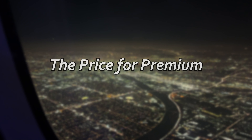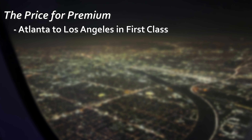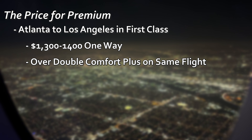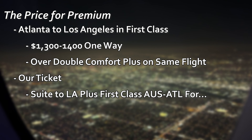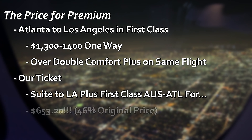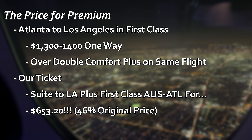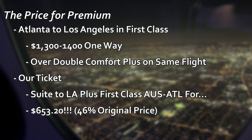As with all premium seating options, Delta One comes with a hefty price tag. The going rate for a seat from ATL to LAX in first class is around $1,300 to $1,400 one way, which is over double what Comfort Plus would cost on the same flight. However, I did not pay nearly that much. Somehow, I was able to score this suite, plus a first class ticket from Austin to Atlanta, for just $653.20 — about 46% of its original price. Why it was this cheap I have no idea, but for the opportunity to fly on Delta's domestic first class, it was definitely worth it.